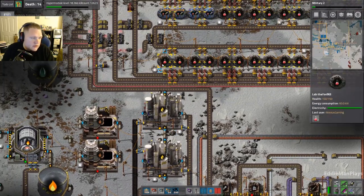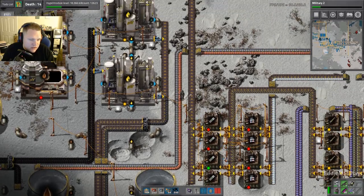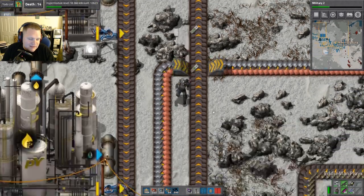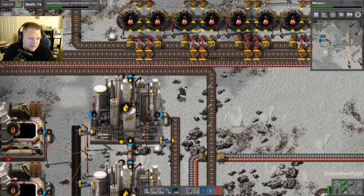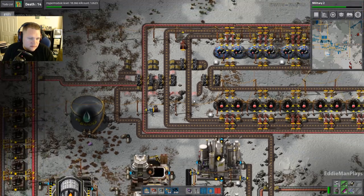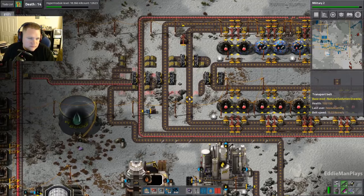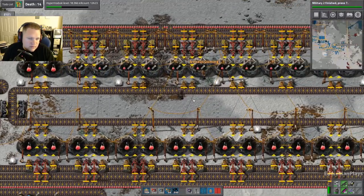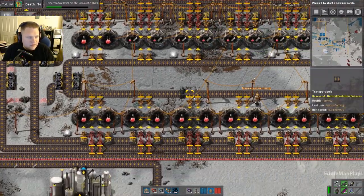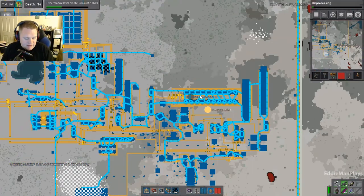Here it comes! They don't look like beakers anymore — some look like flasks. I like the blue ones and the green ones. The purple ones are production — looks like a little power core or power cell. Military 2 done! Now we can do oil processing and gray science.